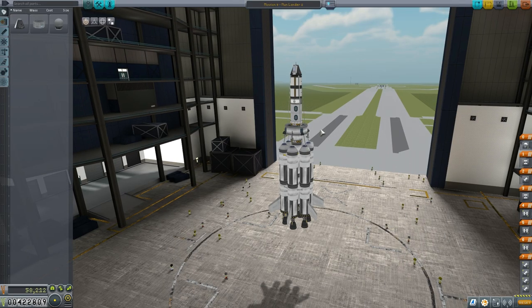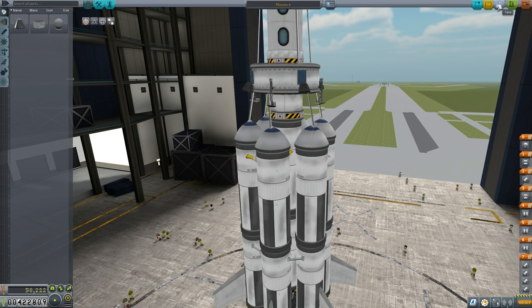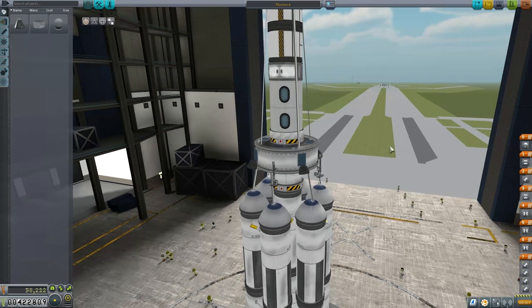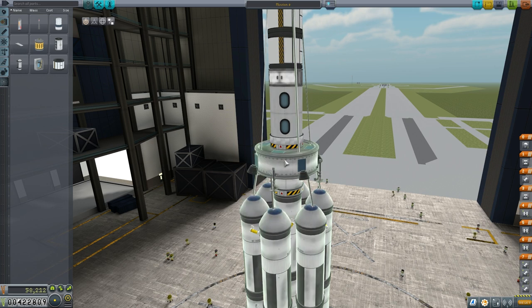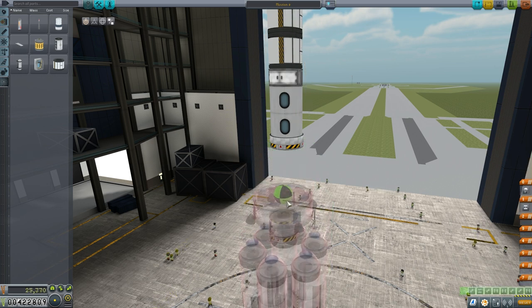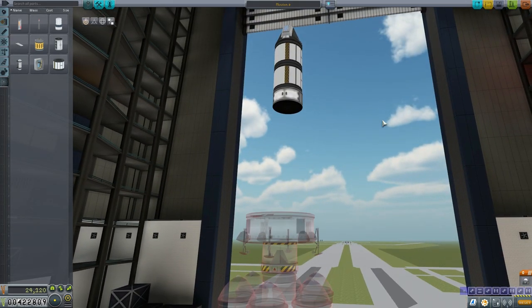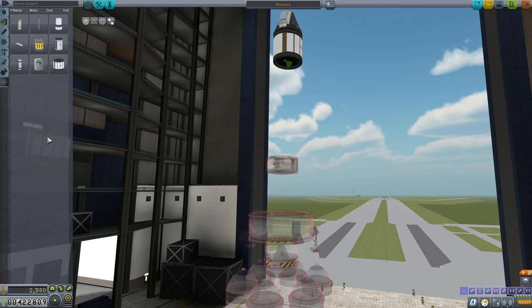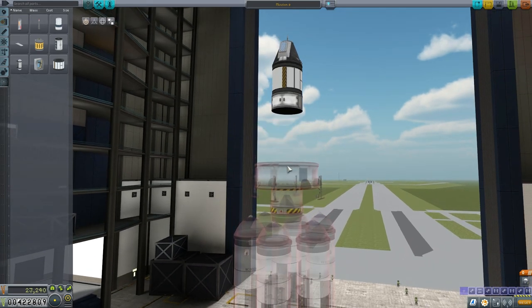Joan's jumping into the Vehicle Assembly Building and we're going to modify our craft from Mission 8, our Mun Lander. We'll rename it Mission 9 and save that so we don't accidentally overwrite our last save. We'll modify the top — removing unnecessary components including crew cabins and one of the two Science Junior units. We only need one, since we can reset it over and over again with our mobile processing lab.